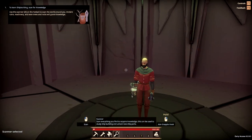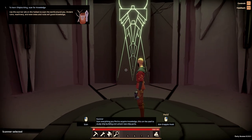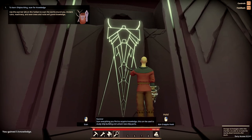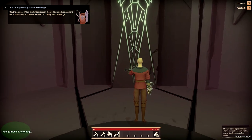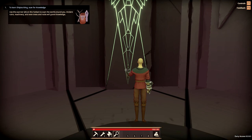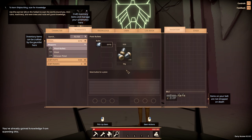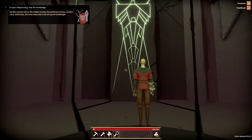After creating your character you're going to start inside of a temple on a random island. The very first thing you want to do is press the number four key to equip the scanner. Then aim at the glowing design and hit the left mouse button to fire the scanner at the design. This will award you with some knowledge points and our main goal in the beginning is to get to 50 knowledge points so we can learn shipbuilding. You can hit the Tab key, then click the knowledge tab to check how much knowledge you've accrued.